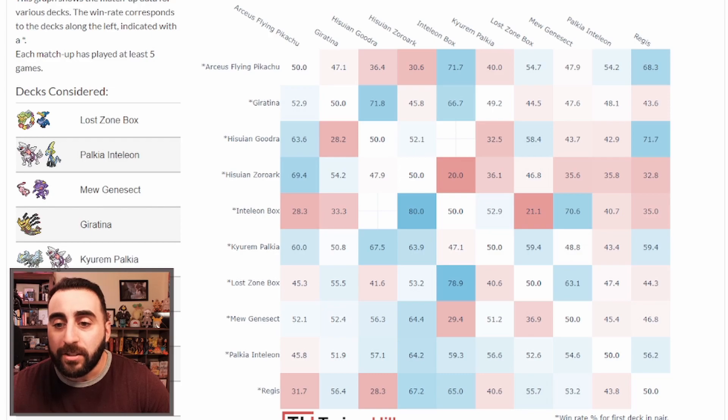Lost Zone Box's worst matchup is Kyurem Palkia — 40% is still not terrible but you want to avoid it. The Kyurem just has such high HP you're going to be three-shotting it with Cramorant even with a belt, since Cramorant only does 280, which isn't enough for Kyurem. You'd need two Articuno in play plus a Choice Belt, and it gets complicated to knock out one Pokémon in two hits. Your best matchup is Inteleon Box.